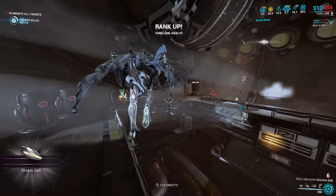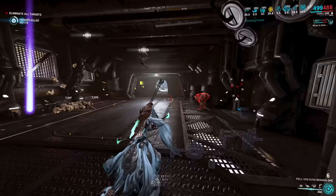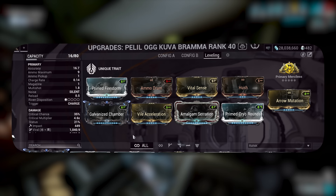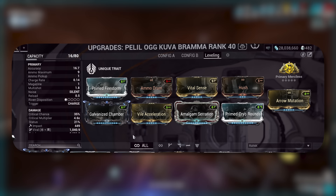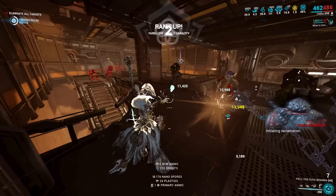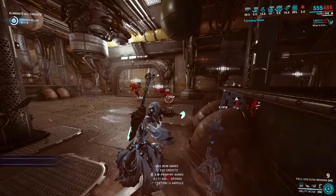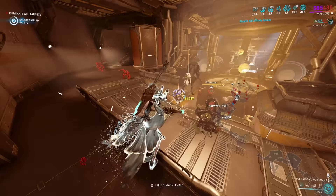Now for the Bramma build: these enemies are only level 22 to 24, so you don't need to go crazy. You need in this order: flat damage, fire rate, Firestorm for more AoE, multi-shot, and if running Toxin, add Cold for Viral. Because of the ammo nerf, run Ammo Drum to bring max ammo up to nine — much better than five. I also run Hush here. Even though Silence makes your weapons go silent, Hush is a safety net for the moments you forget to recast Silence.